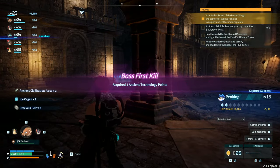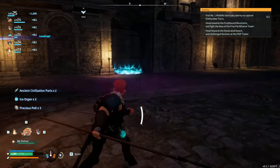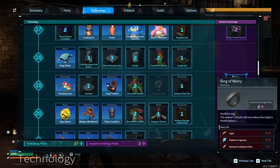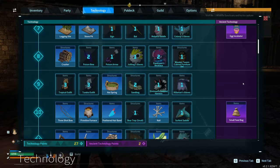We got Pen King! Awesome, love to see it. We got an ancient technology point — can we actually get anything in here? We have two ancient tech points. They added a lot of new stuff here — whoa! I don't remember any of this being here before. I remember there being an egg incubator, small feeding bag, grappling gun — but I don't remember a mining site being in the game.